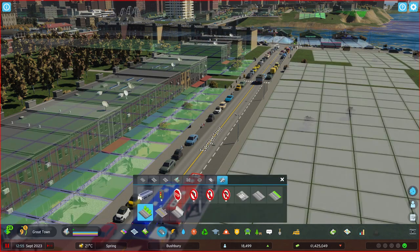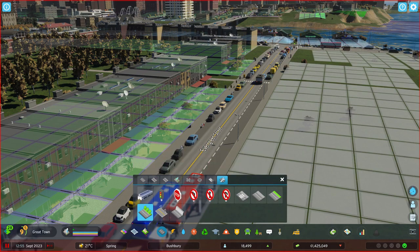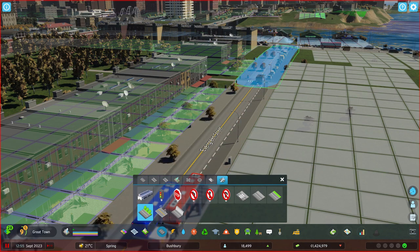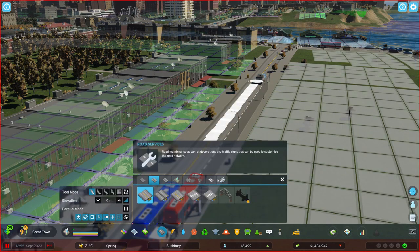Then all you need to do simply is go to Roads, click on Trees, and left-click — and be gone! There we go. You can do it on this side of the road, that side of the road — disappeared like magic, all gone.